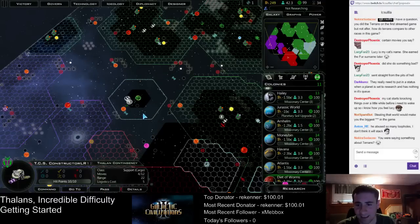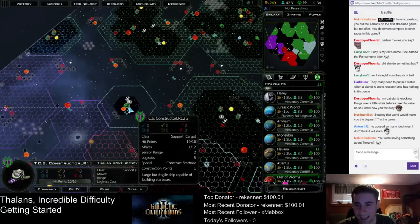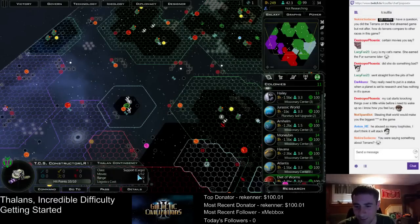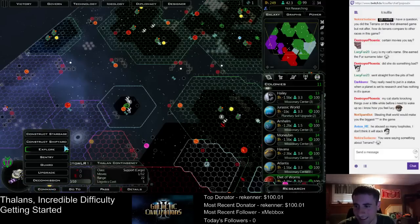I don't think the Draengan are especially great. Hello — we better build a starbase right now because this ship's gonna die if I don't build one. It only has one move left and it cannot escape these, so I guess we're building the starbase here.